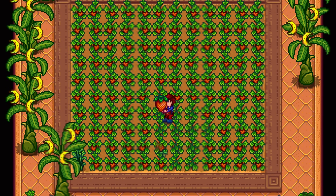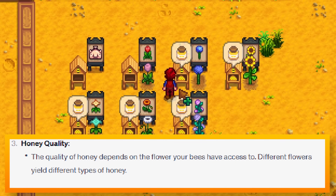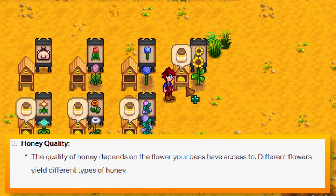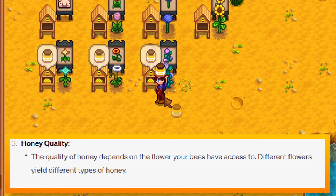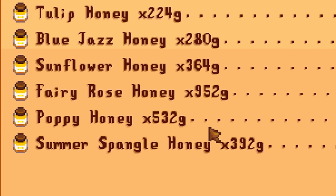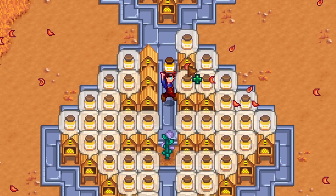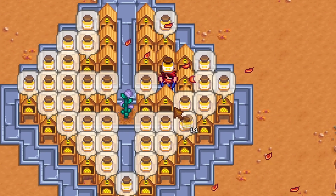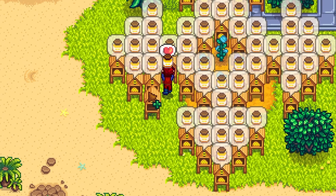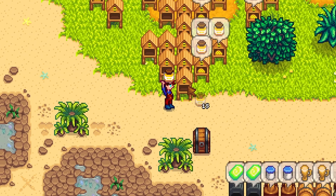The quality of honey depends on the flower your bees have access to. Different flowers yield different types of honey. This is a fact, not a tip. Let me fix it: grow blue jazz in spring, summer spangle in summer, and fairy roses in fall to maximize your profits. Or just keep all of your bee houses on Ginger Island and always make fairy rose honey, the most profitable honey.